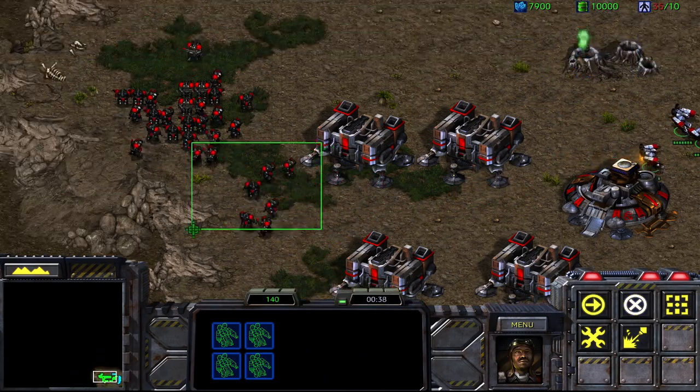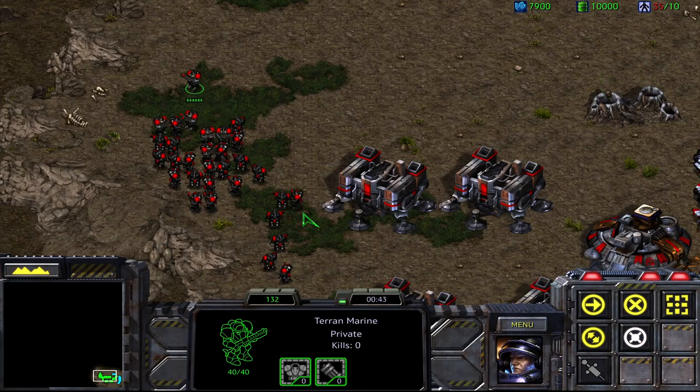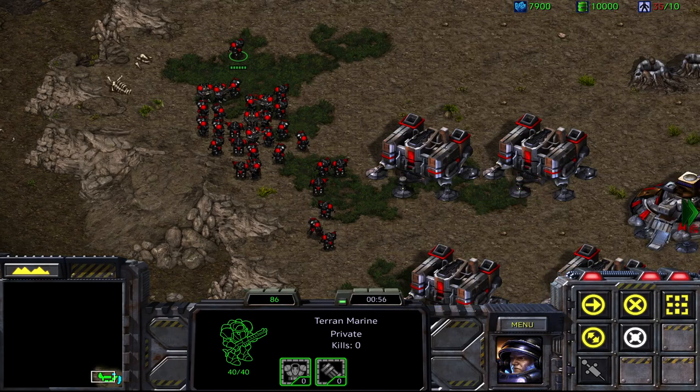All right, everybody stop moving. At the start of the game you have no control groups assigned. When we start the game there's nothing assigned — if I double-tap 1, nothing is there. Double-tap 2, 3, 4, 5 — you get the idea. I don't have any control groups assigned.